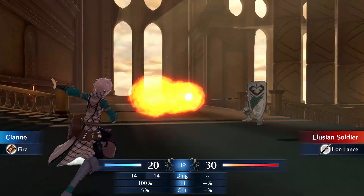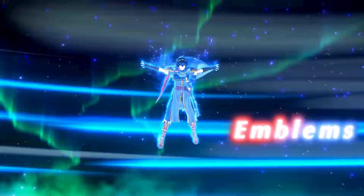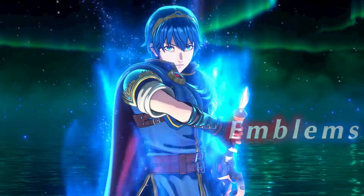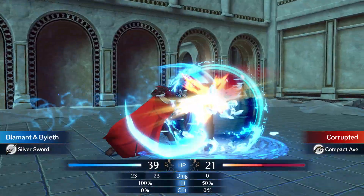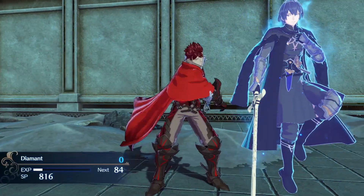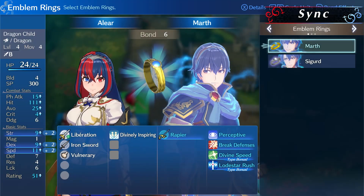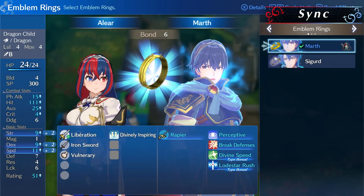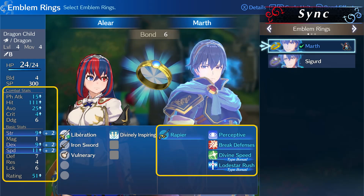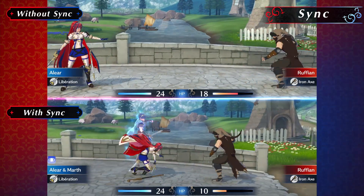New to this installment of the turn-based tactical RPG series, battles can be enhanced through the use of rings that hold the power of emblems, heroes from ages past. When equipped with emblem rings, your units will sync with the emblems, increasing their power and giving the units access to special skills. As you can see, there's a significant difference when confronting the same foe.